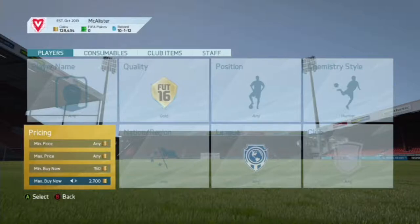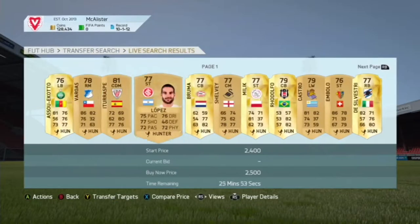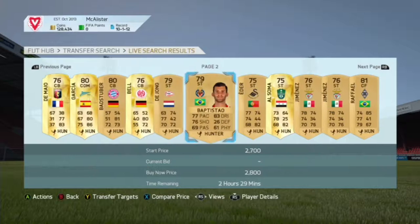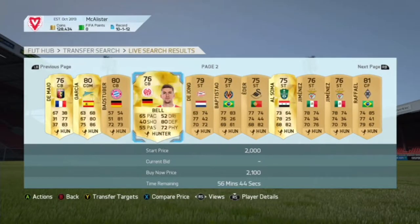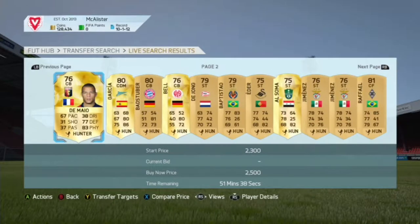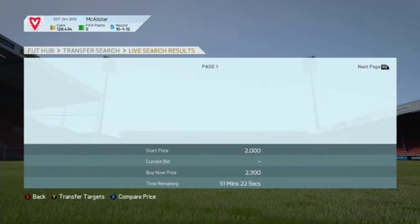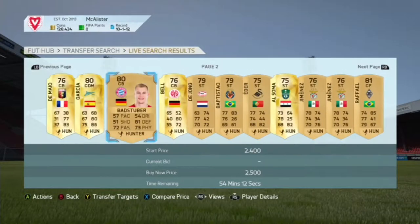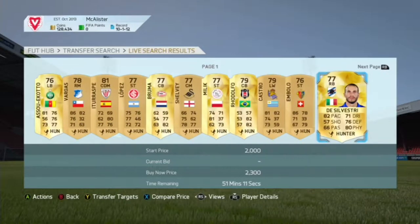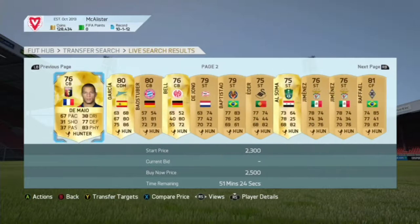We'll keep doing the same method again — put the Hunter chemistry style on and up the price to whatever good price we want. Around 2.8k you start to pick out really good players popping in the market. My dog just walked in my room — sorry about that. We'll keep going through the market until we find any more good players, refreshing the page on and off until a player pops up. You can get some absolutely insane deals doing this.